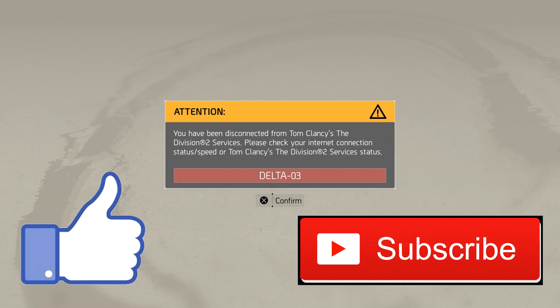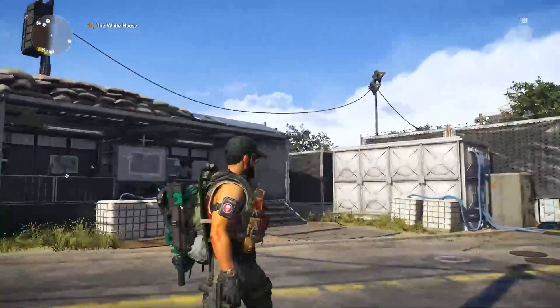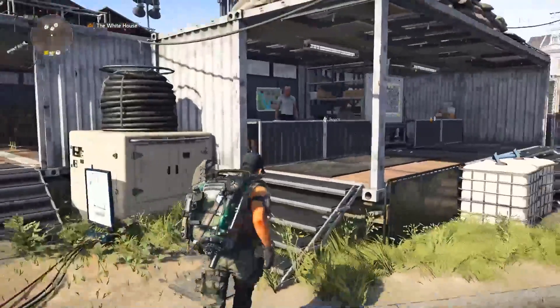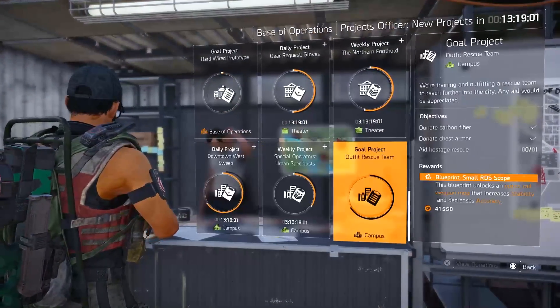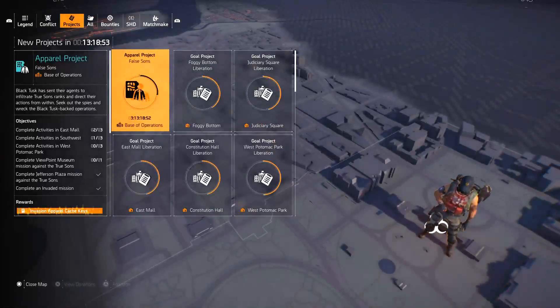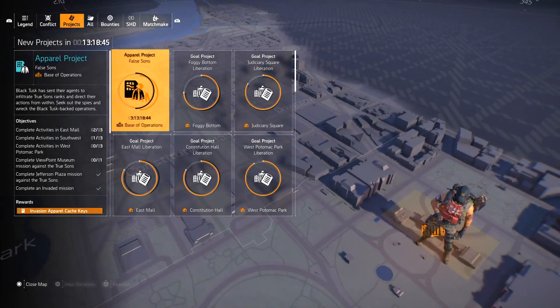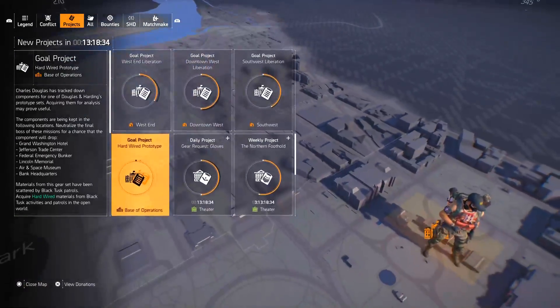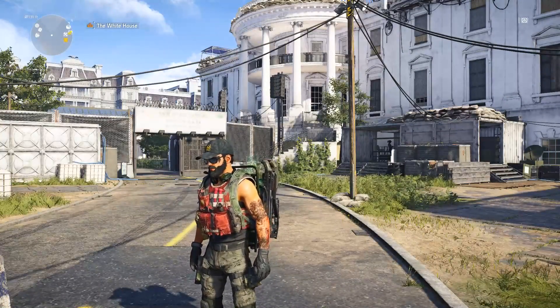This next tip is very helpful for those who like to track and complete projects for XP or blueprints. Instead of going to the project vendor at the base of operations every time, open your map menu and slide over to the Projects tab. From this menu, no matter where you are on the map, you can review requirements, donate materials, and even fast travel once a project is complete — essentially a portable project vendor.